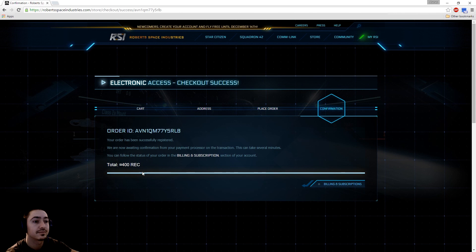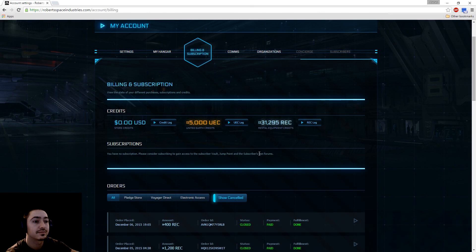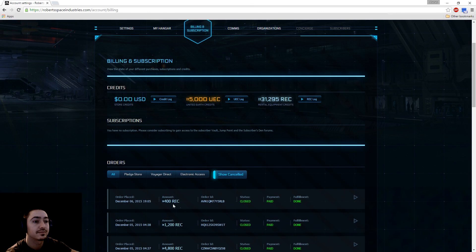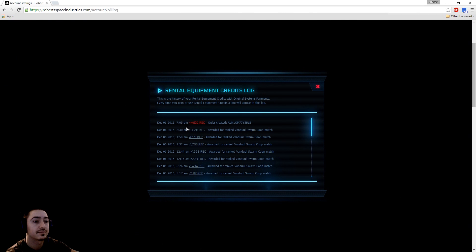And that is it — I just purchased one of these weapons. You can confirm by clicking Billing and Subscription, and here it is. This is the weapon I just purchased for 100 rental credits. You can go to the log to see how much you've earned per game, and the weapon I just purchased is right on top for 400 rental credits.